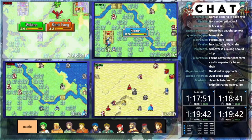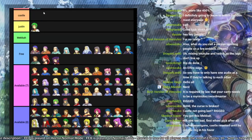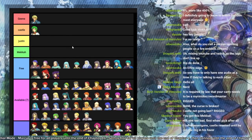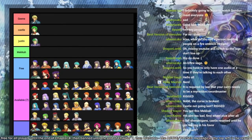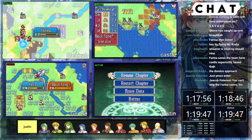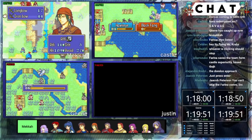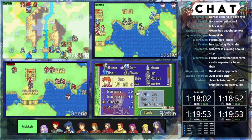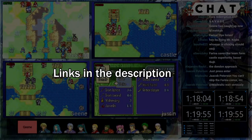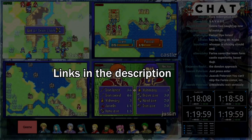Me and three players got together to see who could get through both games the fastest with a drafted team. We took turns picking units from a giant pool of FE7 and FE8 units until we all had a team of ten, and then we raced through FE7 and FE8 within one stream. The whole race lasted six hours and it was a lot of fun. You can rewatch the VOD on my channel or watch a live commentary by Donnan and Raisins on Donnan's channel — I'll link both down below.